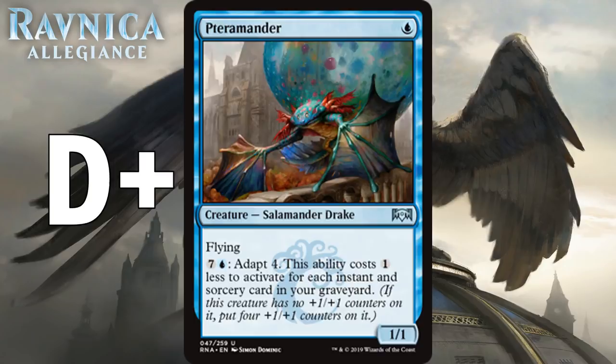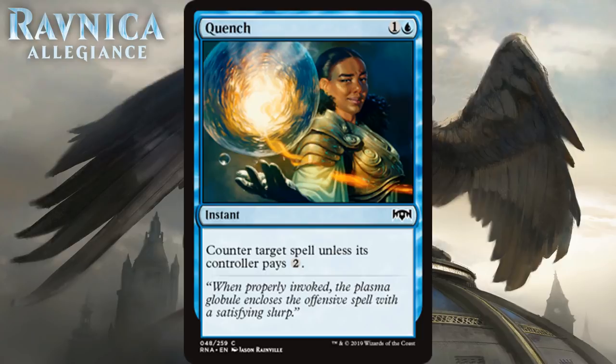Next up is Quench, which for one generic and a blue is a common instant that says counter target spell unless its controller pays two. I'm not very interested in this kind of counterspell. In most formats a counterspell has to be pretty pushed to be good in limited, and this is definitely not pushed. Once you get to the mid to late game, Quench really won't do that much — you have to hope your opponent plays a spell while you have counter-magic up AND that they can't pay two. My deeper advice is just not to play it. It's just going to lose its viability the longer the game goes on. I think that makes it an F.